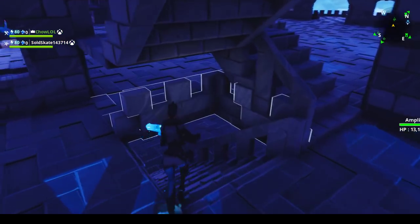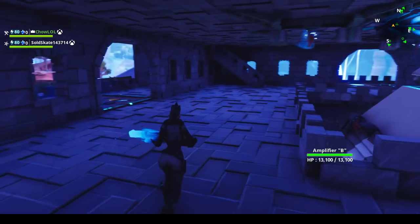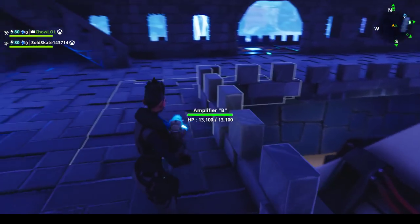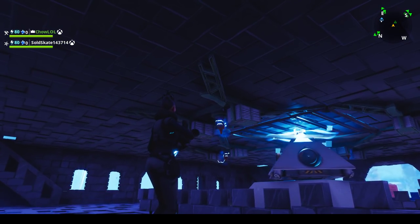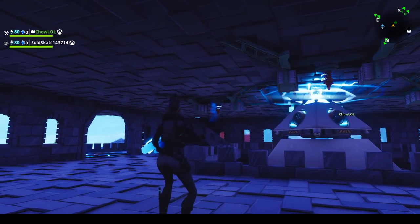There you go — another home base. Here on the second floor it's open. He has defender pads on the sides and an open area here for the home base Storm Shield Defense, and even put up some zappers just to give a look to it, which is actually a pretty cool idea.